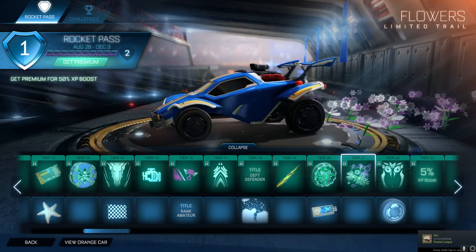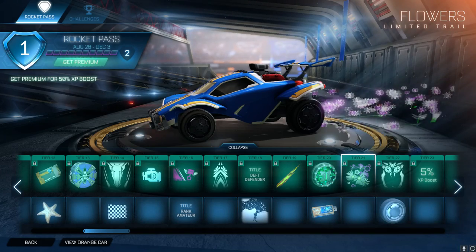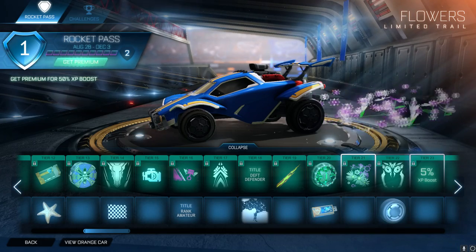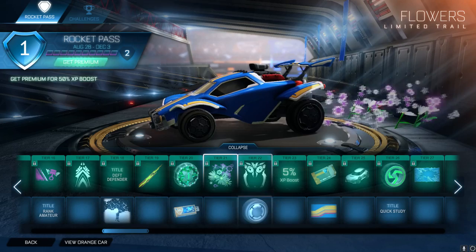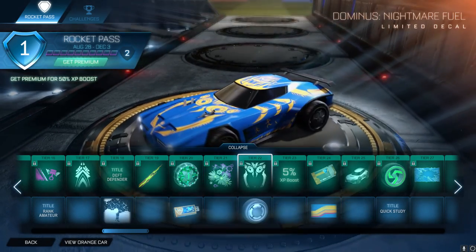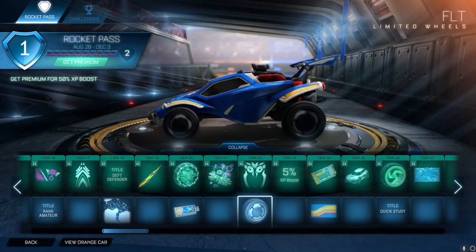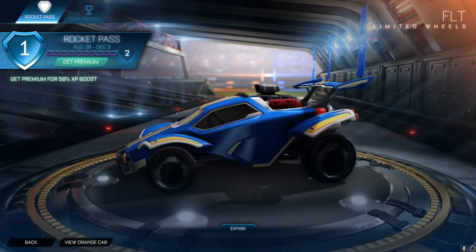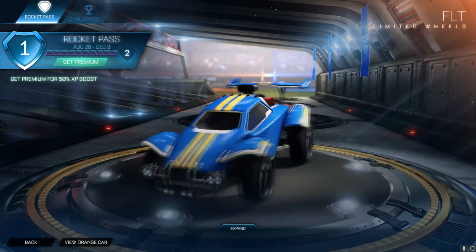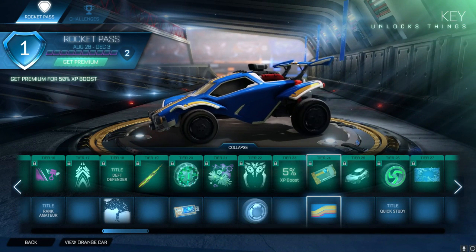We then have a Dominus Nightmare Fuel decal - you have little people running away - there's not much I can say about these. There are FLT wheels which are just some standard metallic simple wheels. We then have a banner - I don't even know how you say it - but some people might enjoy it.